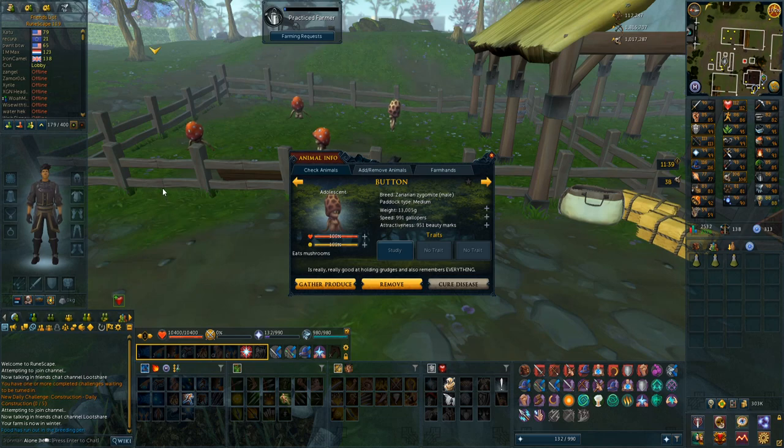I am now standing here at my farm and I have my Cenarion Cygomite that is grown up to an adolescent, which means that when I gather produce I will get the last ingredient to make the extreme invention potion. This took quite a long grind as you might have seen in my last video, but it's finally done.